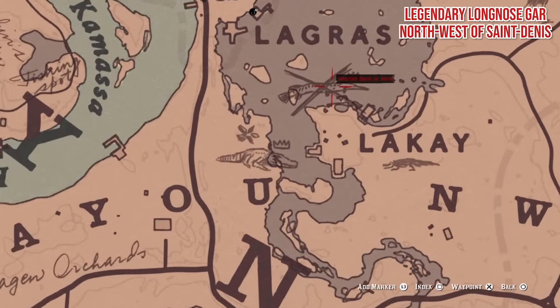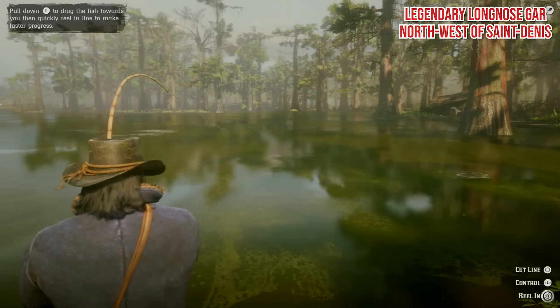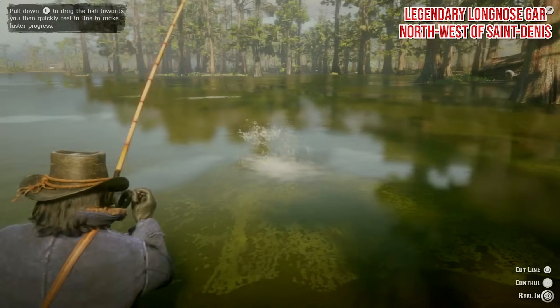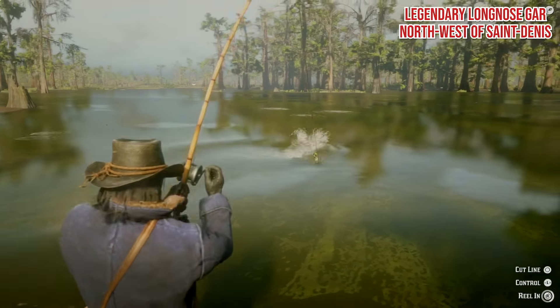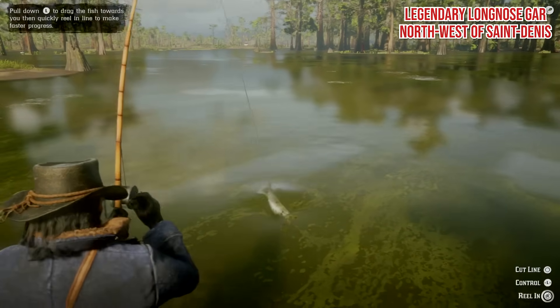Legendary Long Nose Gar. This one can be found northwest of Saint Denis, and you'll need the special swamp lure. It's not really that big, but the main thing you have to watch out for are the American alligators lurking around your ankles. Make sure you kill and skin any nearby beasts so you don't get a shock that ruins all your hard work.